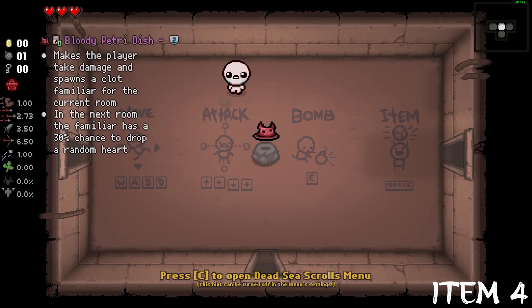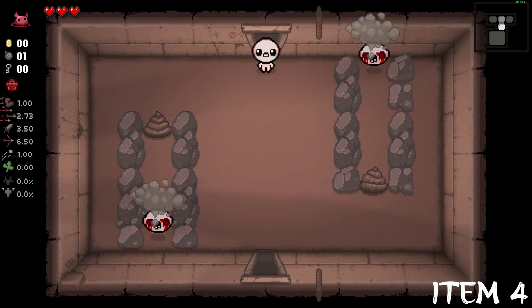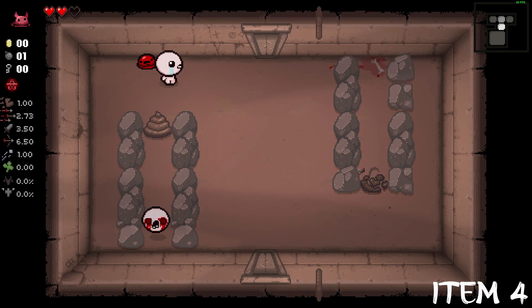Bloody Petri Dish is an active item that doesn't require any battery charges. Instead, you use your hearts to create blood clots that last for one room, and have a 30% chance of dropping a random heart upon exiting the room the clot could spawn in.